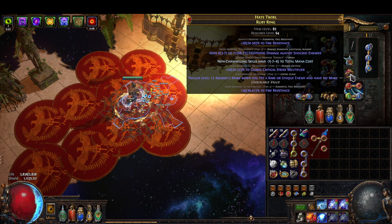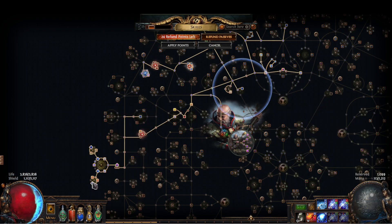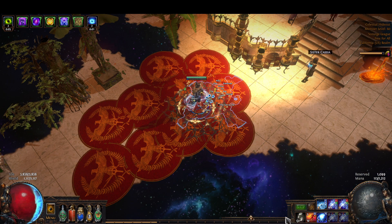For the ring, we use crit multi and Assassin's Mark with lightning damage against shocked enemies and minus mana cost. If you don't have a minus mana cost anywhere, it's gonna get a little rough. You could even switch out maybe one of these jewels for a Replica Conqueror's Efficiency so the mana cost goes down to 35.